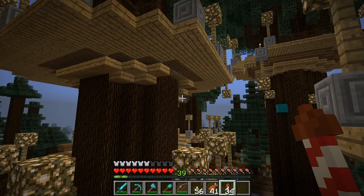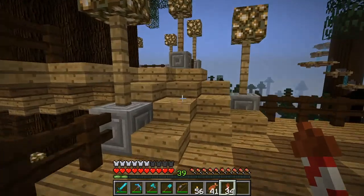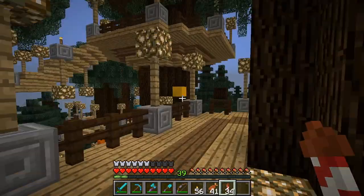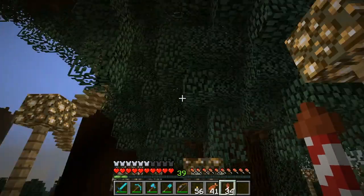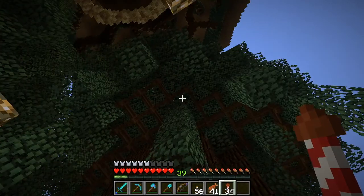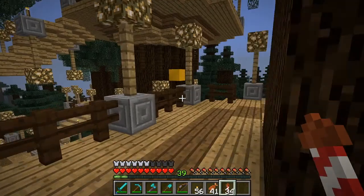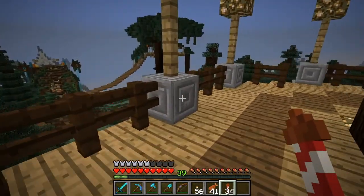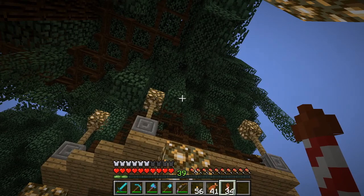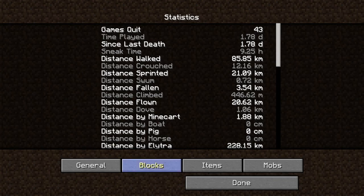And guys, let me tell you, getting canopies on custom trees — especially big custom trees like this — is a headache. It takes forever. I have been on the server for hours and hours just placing leaf blocks. Now I'm really pleased with how it turned out. I think they look good. I think they came out really well. Let me pull up my stats, because I find this very interesting. So if we go to blocks and come down here just a little bit — leaves.